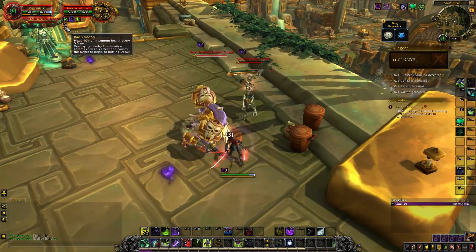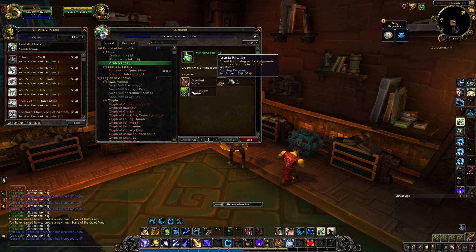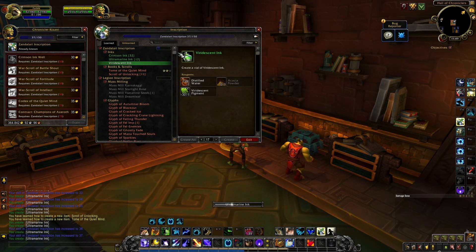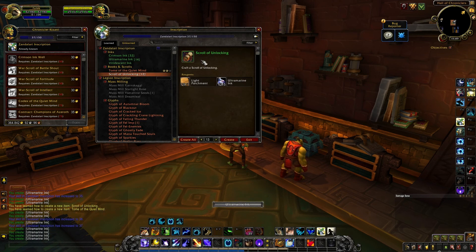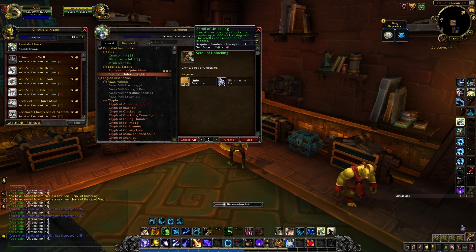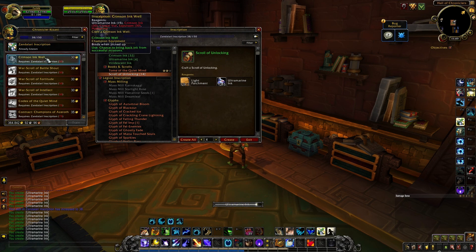Something strange: the auction house mount is the only vendor in the game I've been able to find that sells the materials you need for Zandalari inscription. I'm sure that'll change once it goes live, but in the meantime the distilled water and acacia powder — the only way to get those is from the mount vendor. So that'd be nice to have about halfway through leveling up.